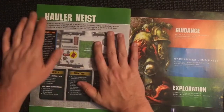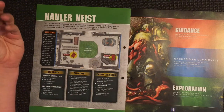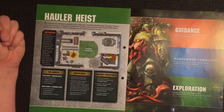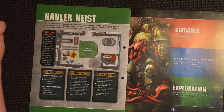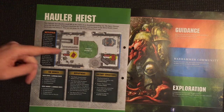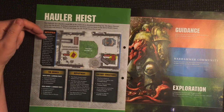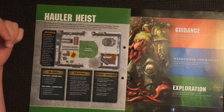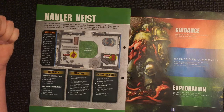Then we've got our mission: Hauler Heist. Two galvanic servo haulers stand idle at the center of an abandoned loading bay. The Space Marines move into the factory looking to reactivate the machines and use them to tear down Death Guard barricades and defenses - but the Death Guard are lying in wait. The servo haulers are the objectives of the mission. To control an objective you must have more models within three inches, and if a player controls a galvanic servo hauler at the start of their movement phase they may move it six inches in any direction.